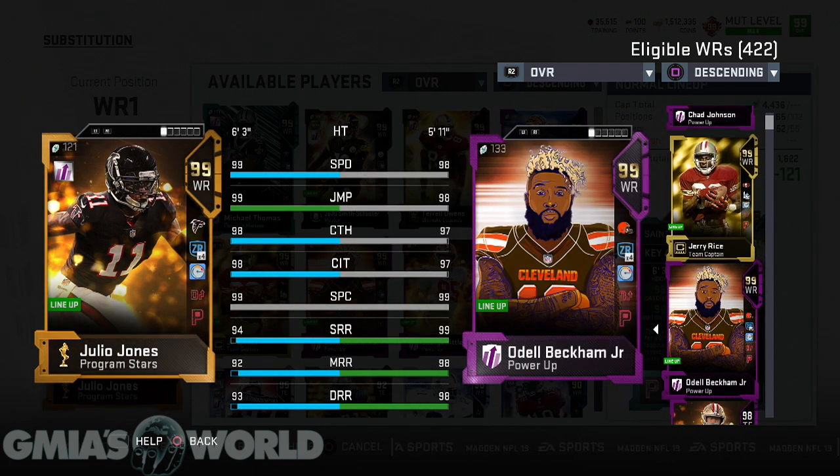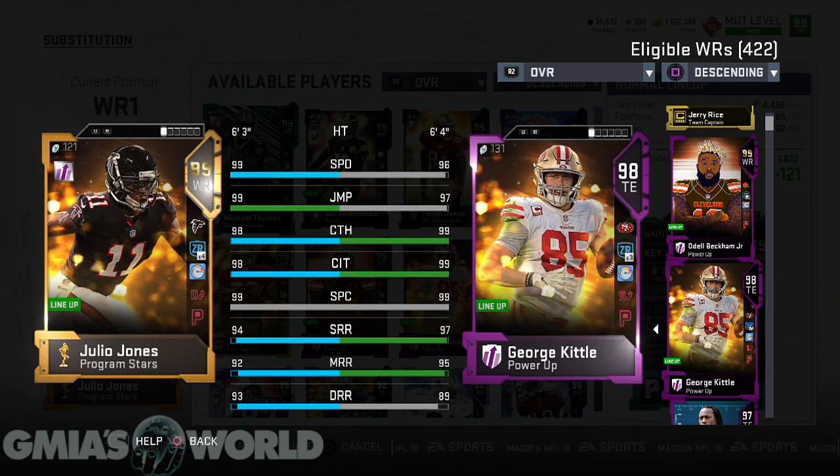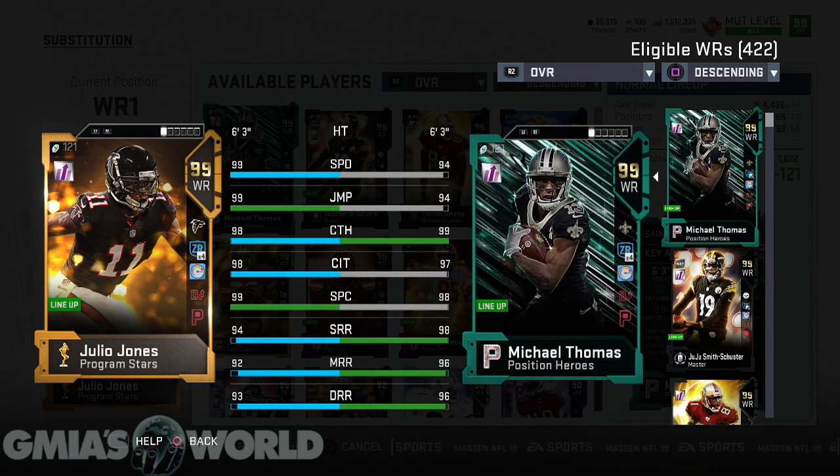Even if we go down to OBJ now, spec catch is the same, but jump is 98. You might be saying, that's only one point — what does that even mean? But this guy's been getting crazy animations, and I can't explain it. It doesn't make any sense to me, but that's what I believe is happening. It's a very wild and ridiculous situation, but that's what's going on.